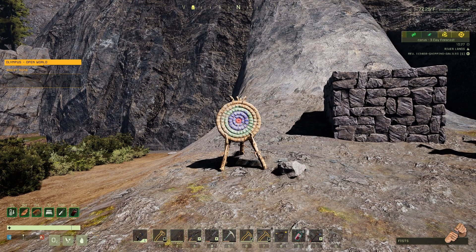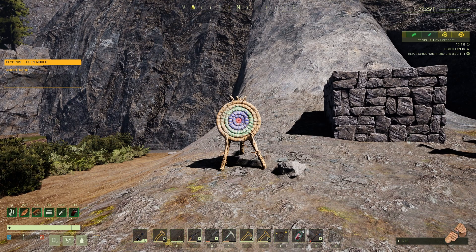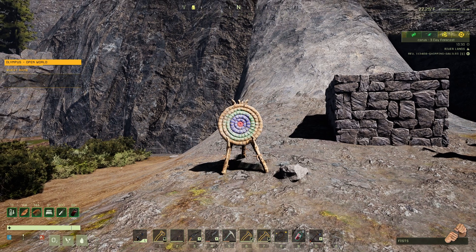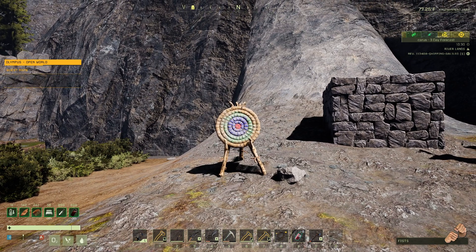This is an update video because, as we all know, Icarus is subject to change. This is an update on the Explosive Arrow and Taser Arrow. For those not familiar with these, they are a workshop item that you can purchase to be dropped with.